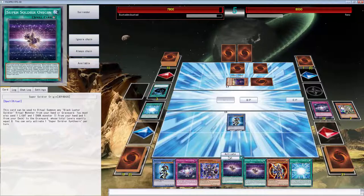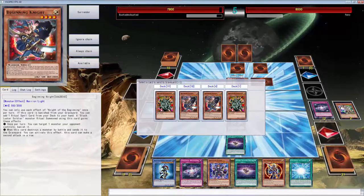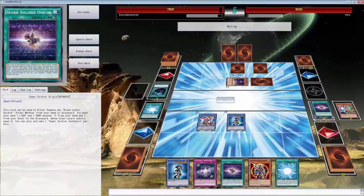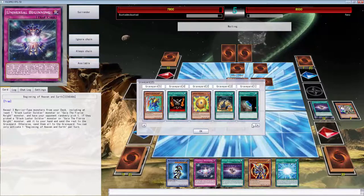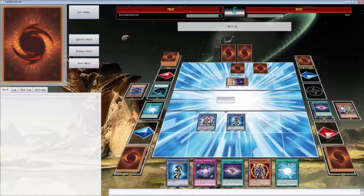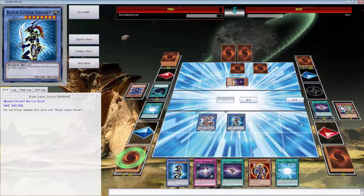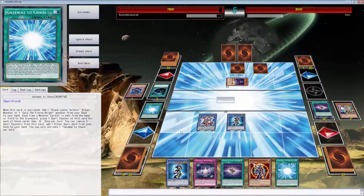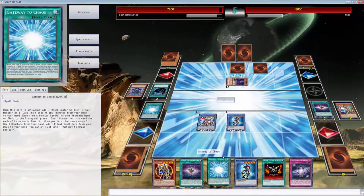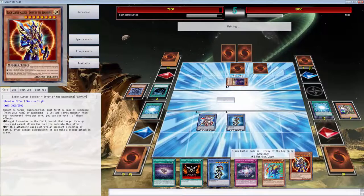Let's just do it for free. We'll summon the one from the graveyard since there's no reason to waste it. We're definitely going to get some things popping - this searches a Black Luster Ritual. None of this protects Black Luster Soldiers unfortunately. We're going to banish you - that's good. Let's search another one. We can search Black Luster Ritual here, activate Gateway of Chaos and search the last one. Actually we can search Gaia the Fierce Knight which is pretty good.